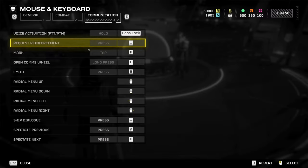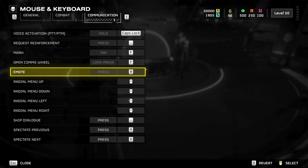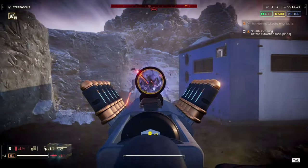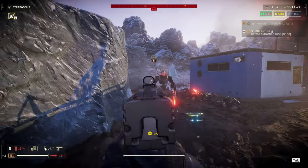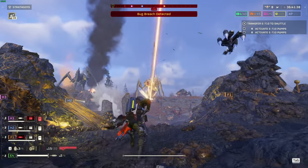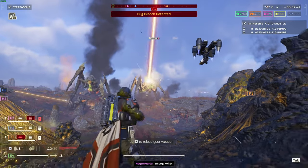Under communication, set mark to tap F and open comms wheel to long press F. And there you have it, finally done. Your controls are now set up like a pro. Feel free to play around with them and customise them to your own exact preferences. If you're finding the tips valuable so far, feel free to join us as a subscriber because there is a heap more Helldivers 2 content coming.